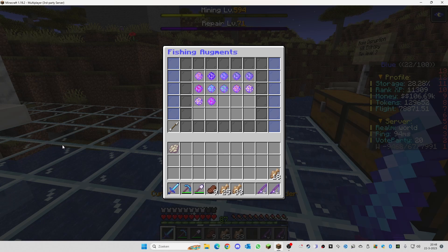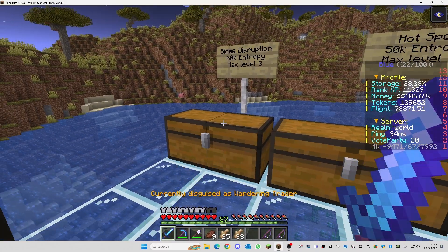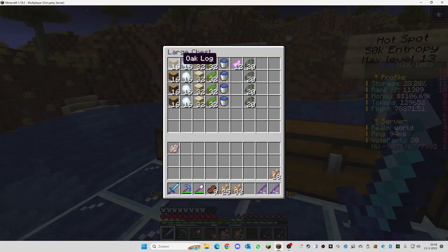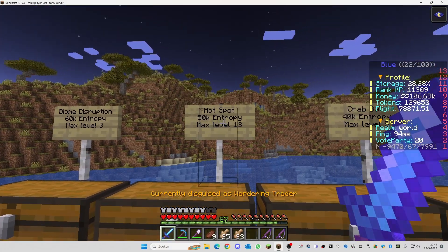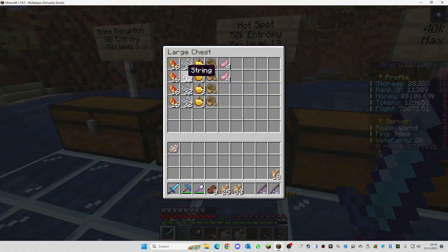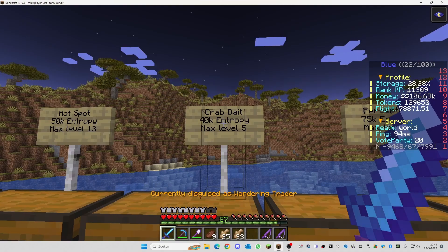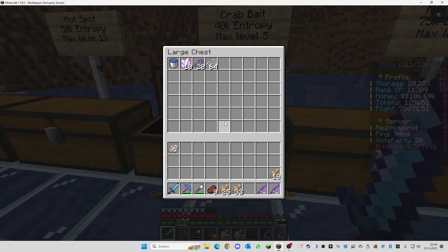Let me give you a quick tour of the augment recipes. Biome Disruption costs 60,000 entropy per level, maximum level 3, and requires oak logs, snowballs, sand, kelp, a water bucket, dolphin tails, and crab scales. Hotspot costs 50,000 entropy per level, maximum level 13, and requires glistering melon slices, strings, golden apples, an oak boat, and dolphin tails. Crab Bait costs 40,000 entropy per level, maximum level 5, and requires a water bucket, crab claws, crab scales, and 64 strings.